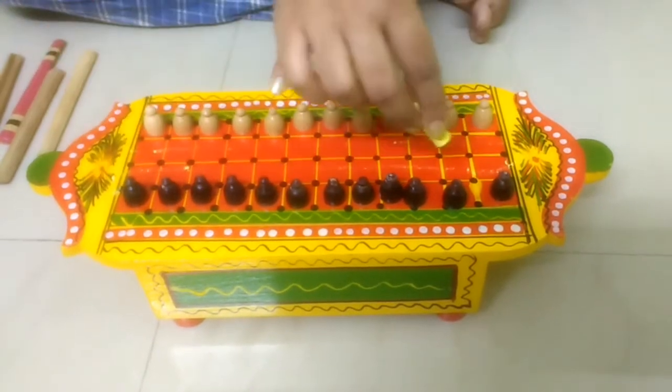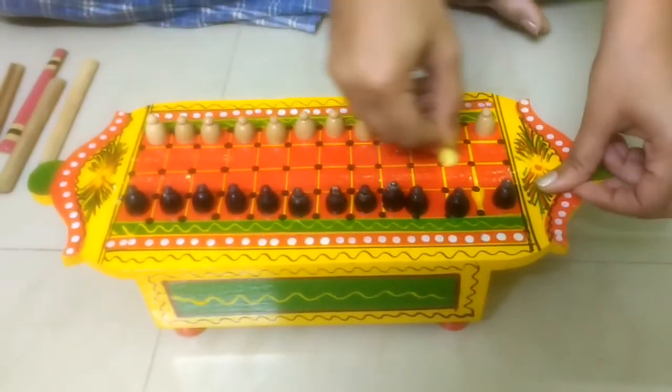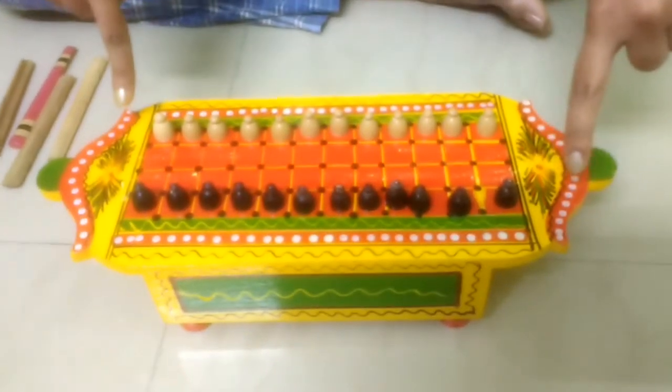You start killing the black coins. Similarly, the black starts from their side, moves across, and starts killing the brown.